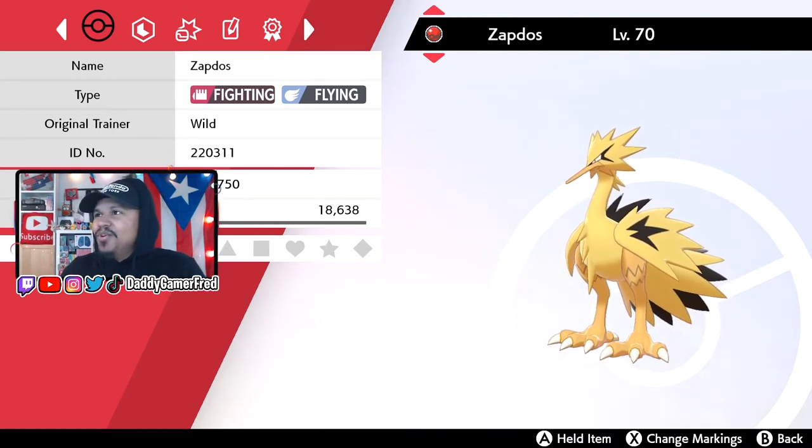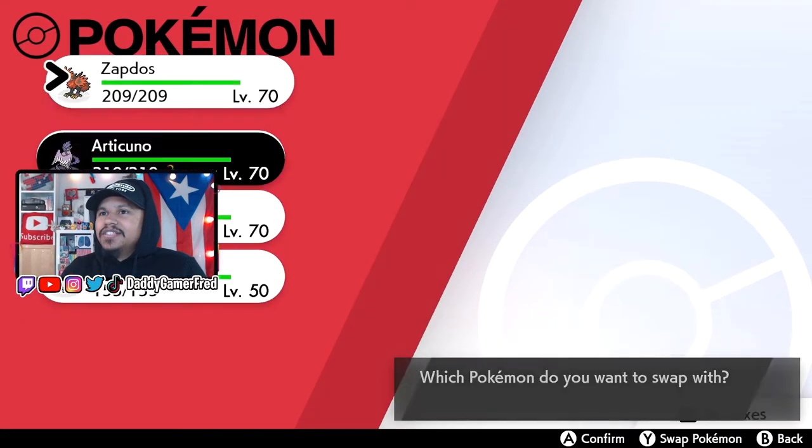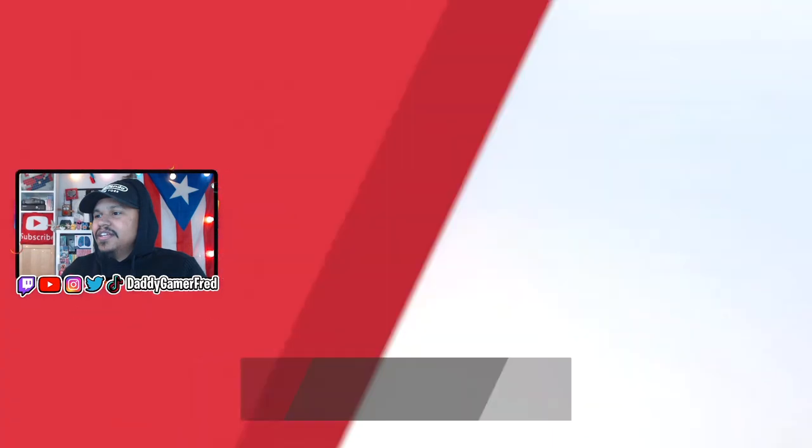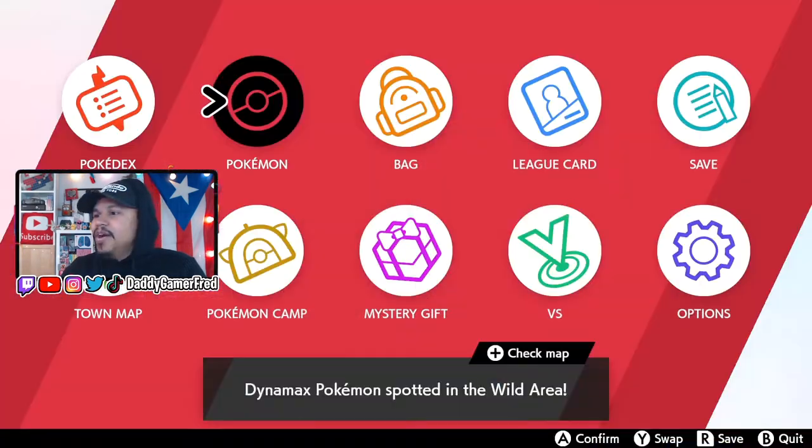I'm getting him just to throw him into the collection. He does have a ribbon as well, so pretty standard all over the board. Let's throw him in a Pokemon den so we can see him up close. Actually let's swap him too so he can be the first one in my party.